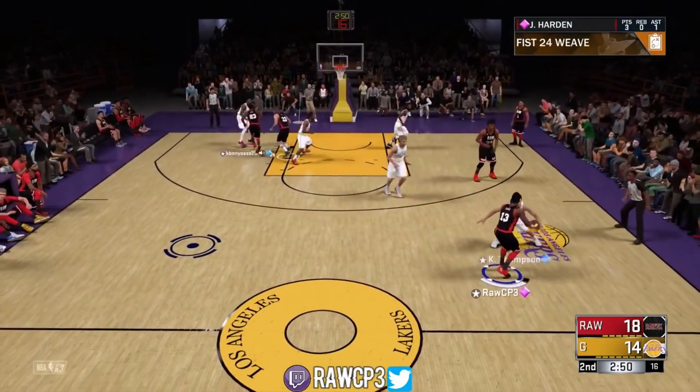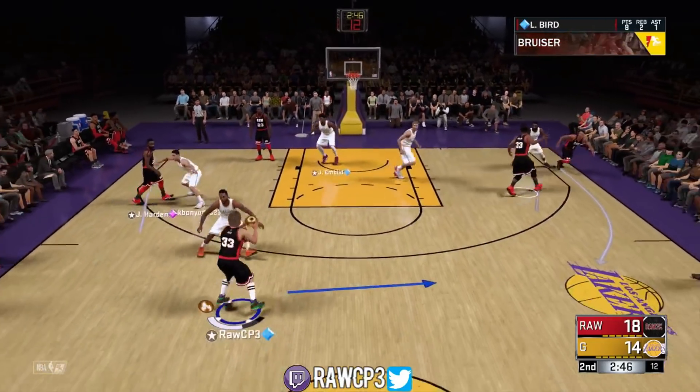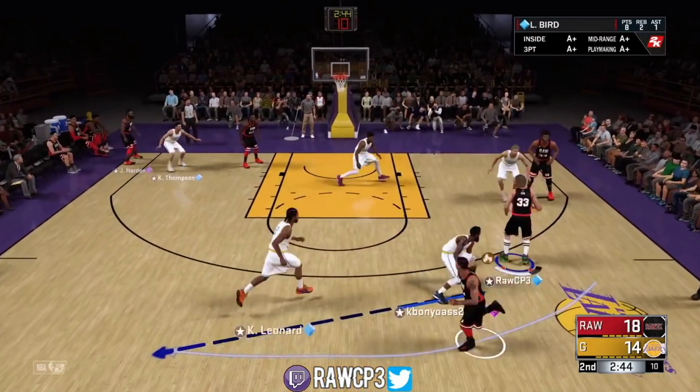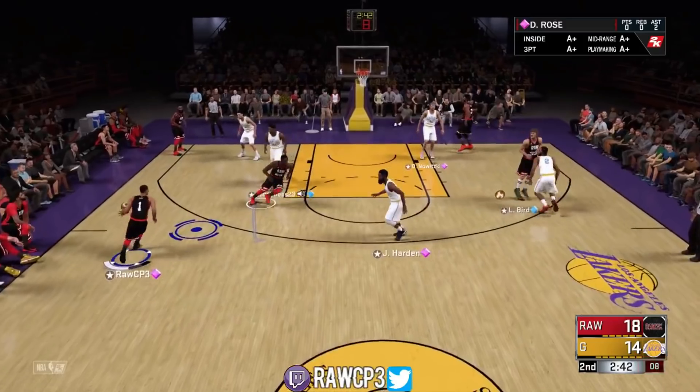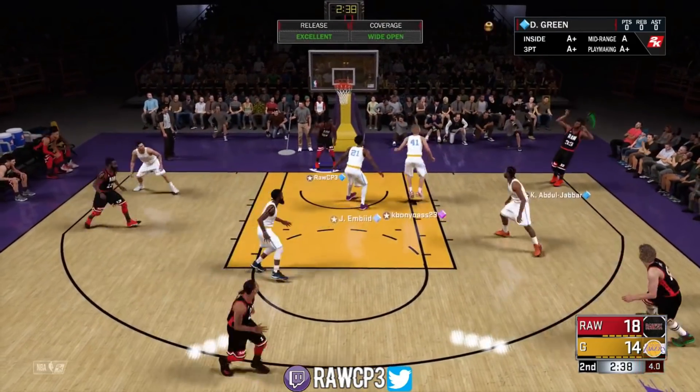One more time: Harden triggers the play, handoff to Larry Bird, he triggers another handoff straight to Derek Rose, Rose comes in for the pick and roll, we get cut off there, but look at the open options we've got all around the court.